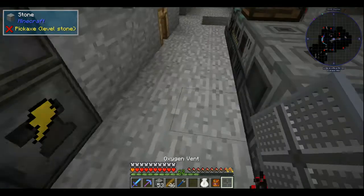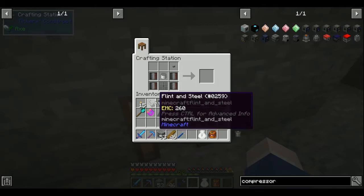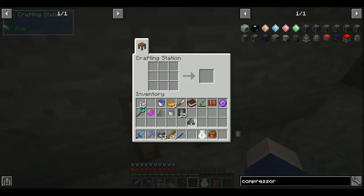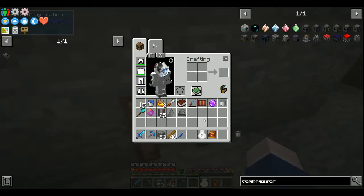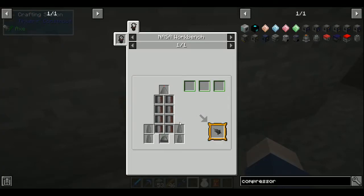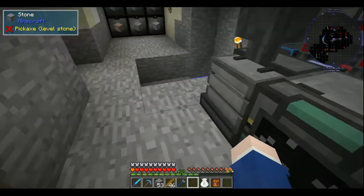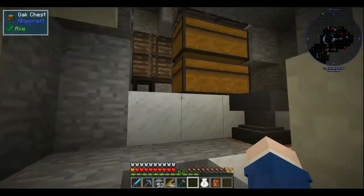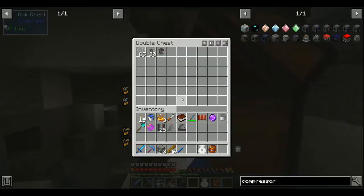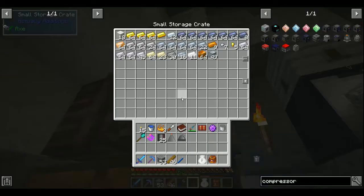There's our rocket engine. I need four times two, which is 8 compressed steel. Good thing I'm working towards more steel. That could use a speed upgrade - or two or three or four.